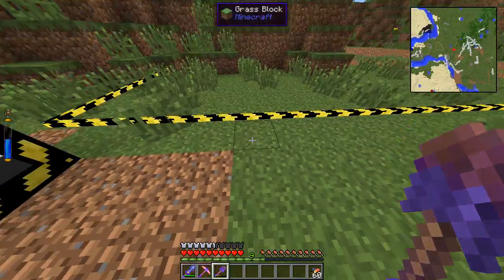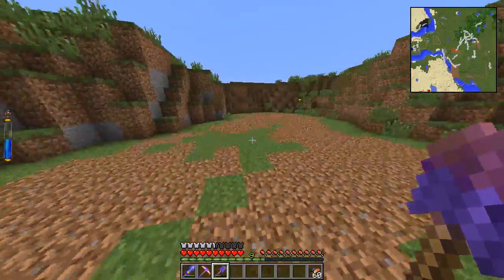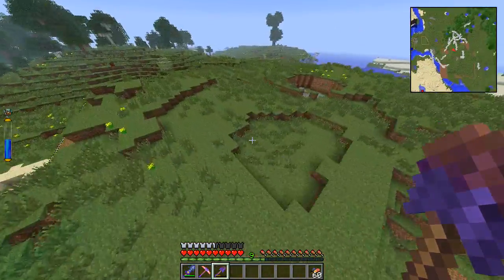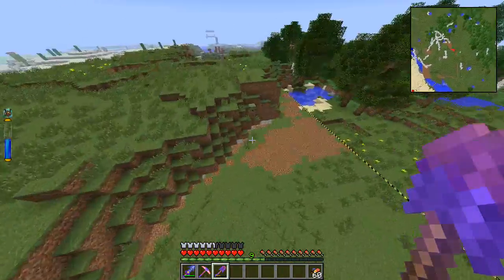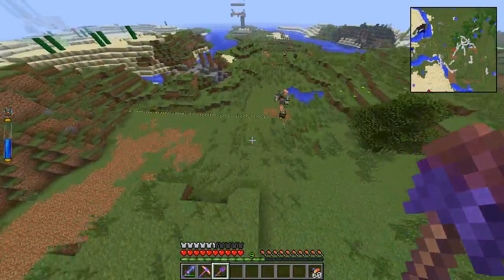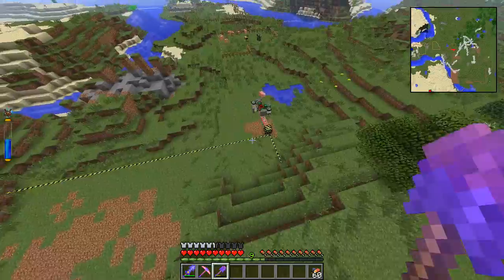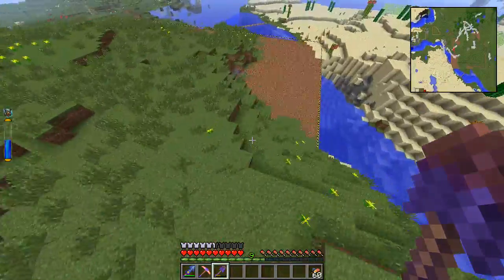So technically this is one block higher than anything else, right? That's what it says, and then it starts from — I don't know how it picks the corner, it just sort of picks a corner and goes from there. And so it will slowly, slowly — because I'm not feeding it a whole lot of power, I only have four industrial steam engines on it — so it's not going to be super fast, but it'll get done.